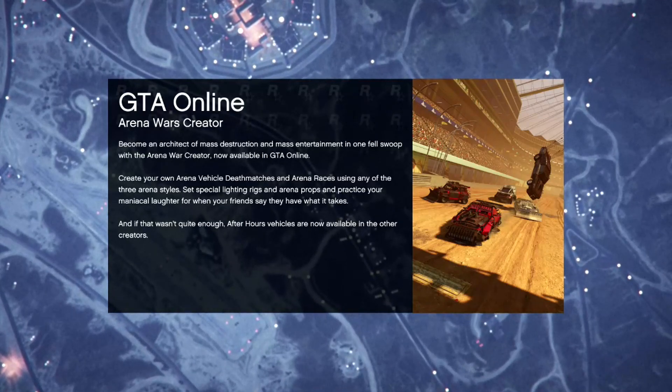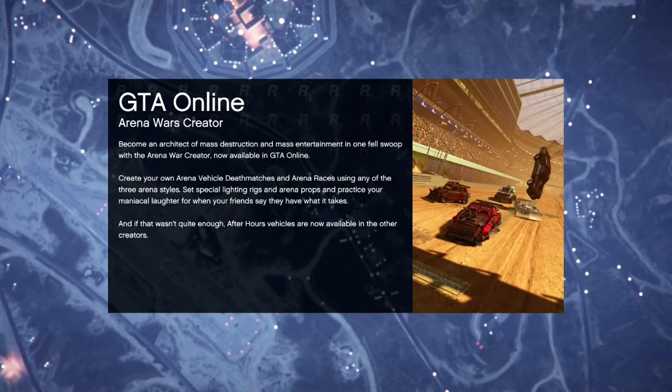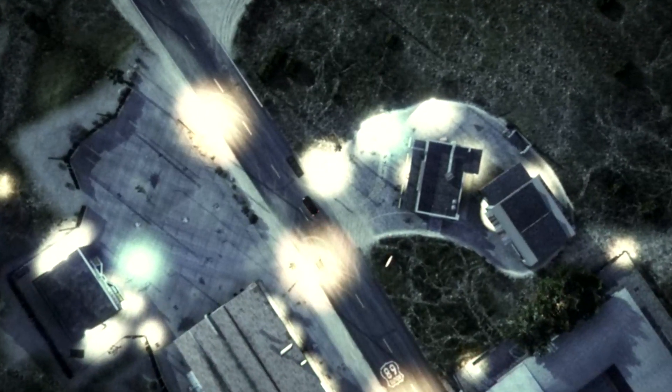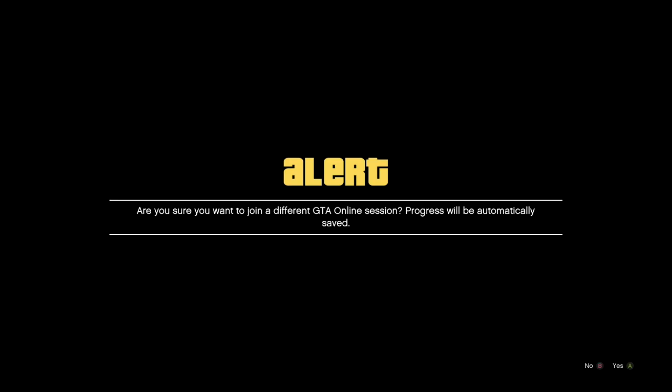After your friend leaves the job, wait — he's going to spawn in the clouds. This part takes a while in a public session, but in an invite-only with just the two of you it's quick. Once he comes back down and is standing on the ground in the normal game, it's your turn again.